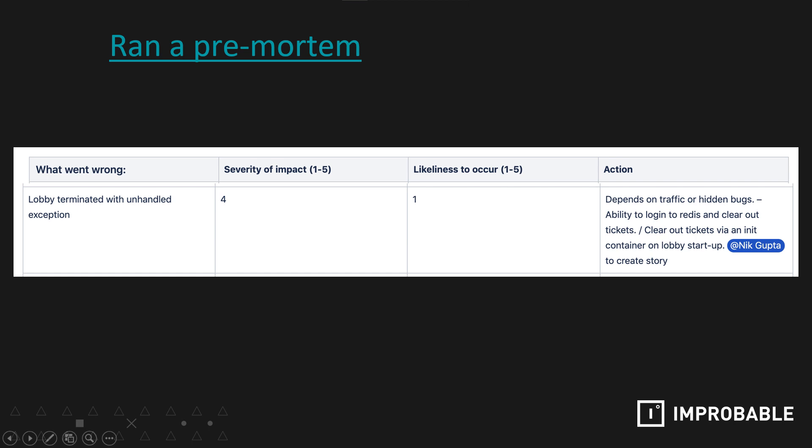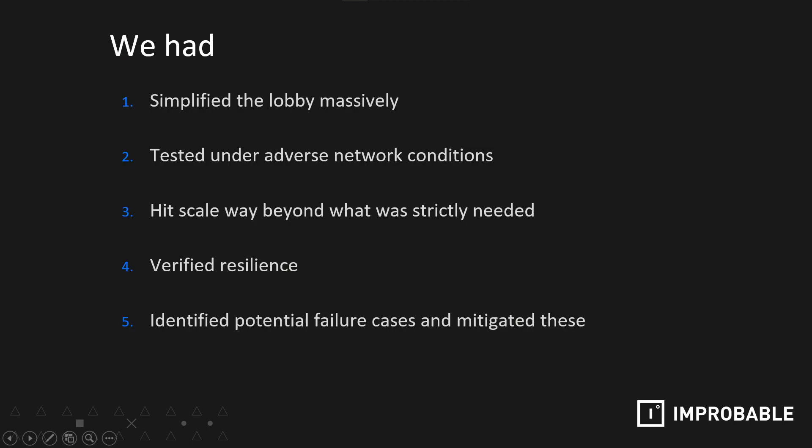A pre-mortem is a meeting where we try to preempt the stuff that could potentially end up being covered in a post-mortem. In this meeting, we had a table where we could add entries to describe things that could go wrong, how likely they were to go wrong, and how much of an impact that would have. In this example, we realized that if the lobby fell over, beyond requiring players to just reconnect and requeue, the way we integrated with OpenMatch meant that some players would end up in a mostly empty match. This was really bad. So even though we thought the likelihood of this happening was quite low, this was something we ended up mitigating ahead of the test.